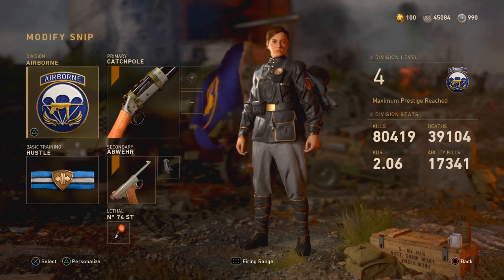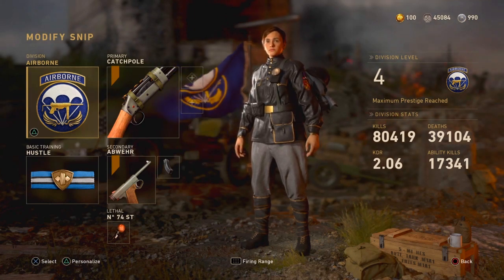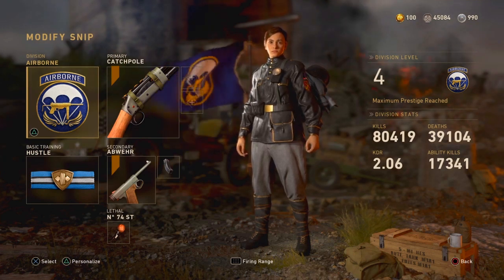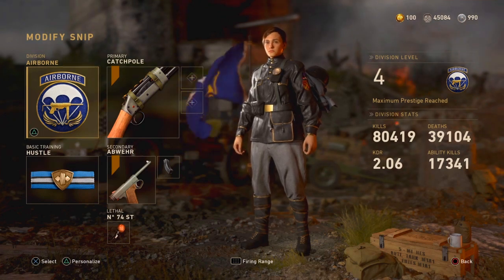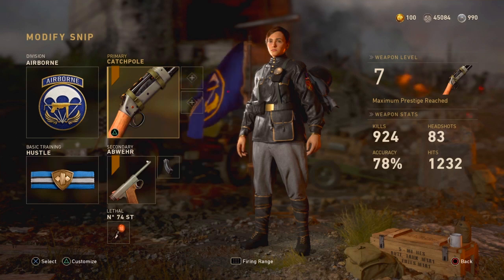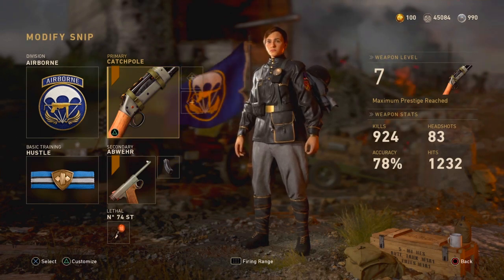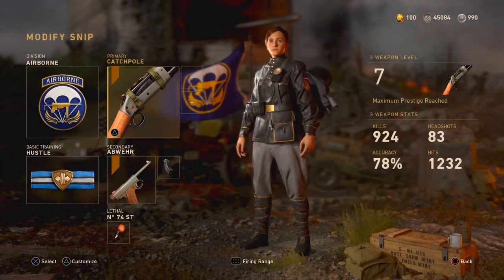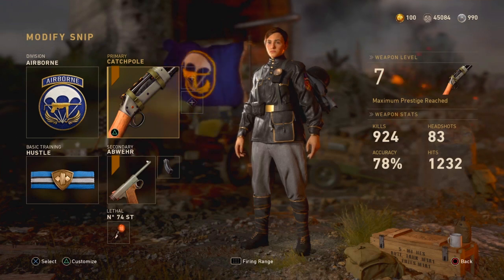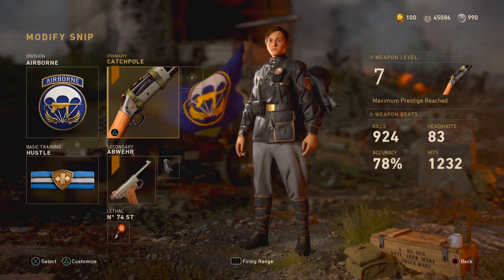One really controversial buff from the last update that most people despised was the Combat Shotgun — they buffed it so much. In this update they gave it a slight max damage range nerf, so the distance at which you can deal max damage is shorter. But they still kept the overall range buff from last time, which this gun did not need. Those incendiary shotgun rounds still kill just as fast, so the gun is still really obnoxious. Honestly this is a minor nerf for a gun that needed to be touched a lot more.